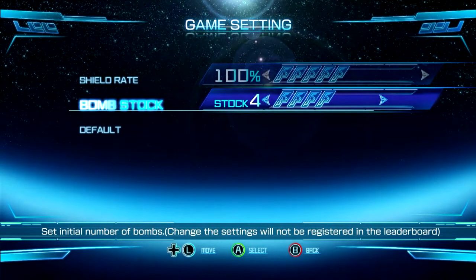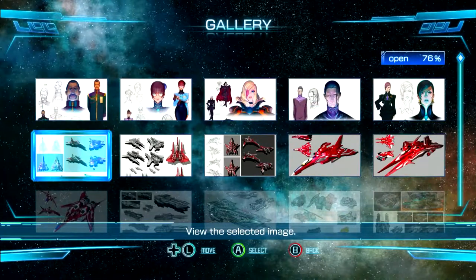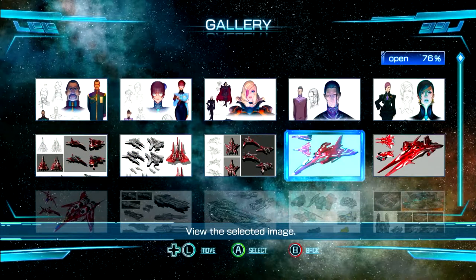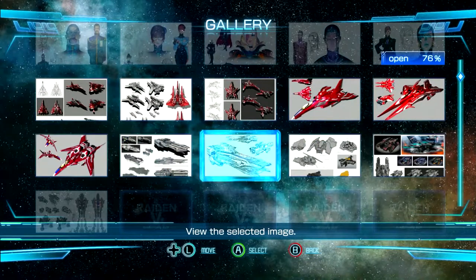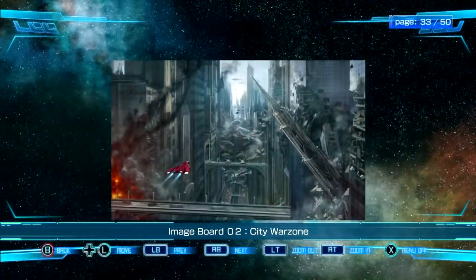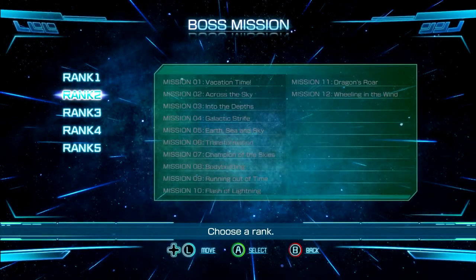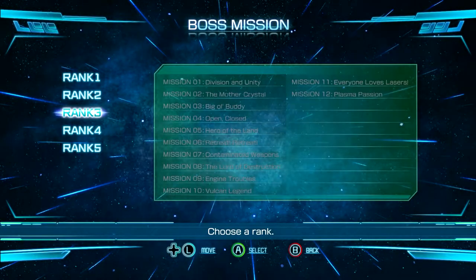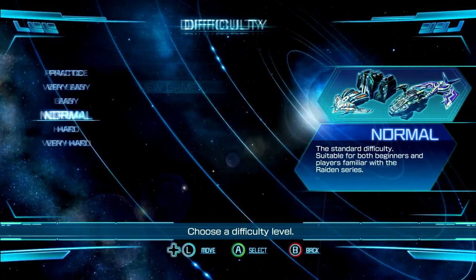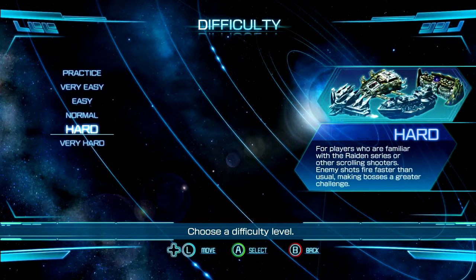The Raiden series kicked off in the very early 90s and has spawned six main iterations since that time, spread across all main consoles, PCs, and even mobile. While mostly unchanged, the series has always boasted good content and an enjoyable experience for fans of the genre. While the early games were more traditional in their shoot-em-up goodness, the later entries have dabbled back and forth between traditional and bullet-hell stylings, with four and five fully crossing the line into the curtain shooter arena.